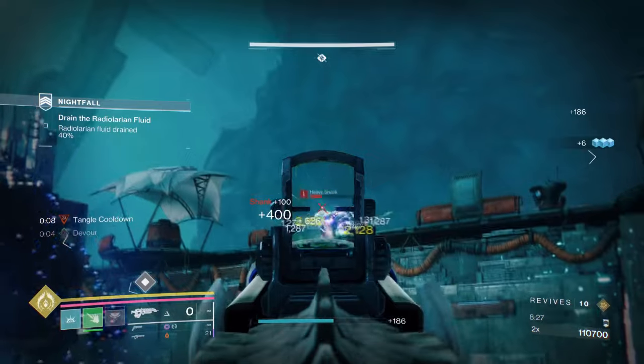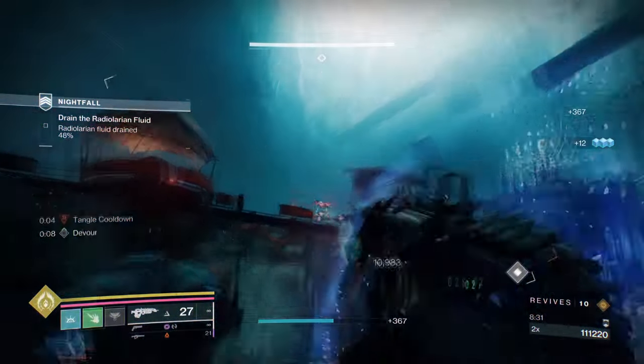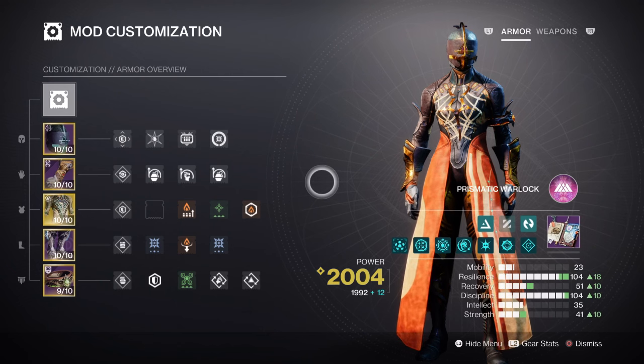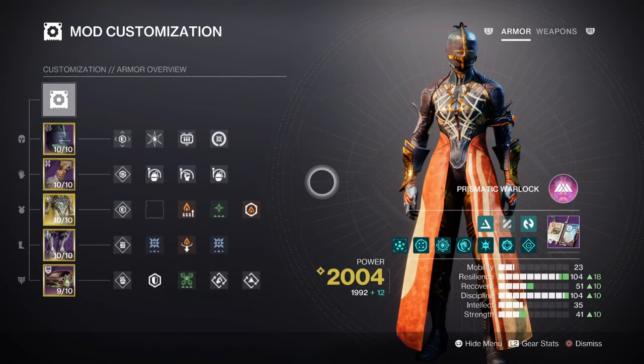Now, with Sacrifice available, we should be taking a few seconds off from what we currently have and thus get our prismatic form back much faster. For the mods and stats, we have both Resilience and Discipline as our top priority, with Strength also playing a part. We won't be changing much here as the stats were fairly good. Resilience is at tier 10 for a 30% damage reduction — no key mods are needed here as Devour alone is enough to keep things going. Discipline is at tier 10 for a 1 minute 1 second cooldown via Storm Grenades.